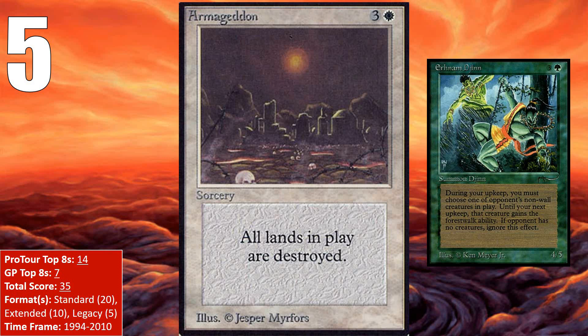Other decks played Armageddon over the years, mostly following the same model — just playing a different creature than Ernham Djinn. All in all, Armageddon got 10 Standard Pro Tour Top 8s. It also did work in Extended, picking up 4 Pro Tour Top 8s and 2 Grand Prix Top 8s in a variety of aggro and control decks. Legacy has picked up multiple Grand Prix Top 8s as well. Despite all its power, Armageddon hasn't seen play in Legacy since 2010, and it seems unlikely to improve its resume.